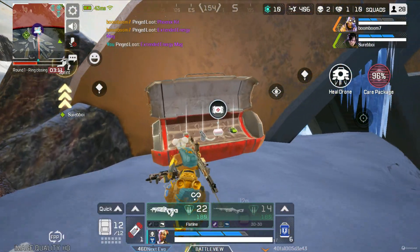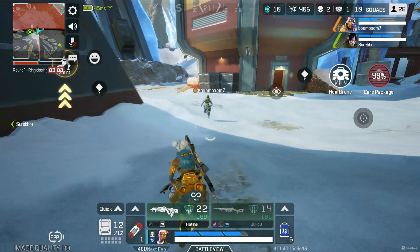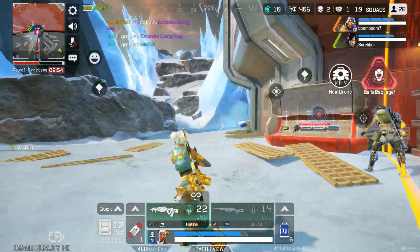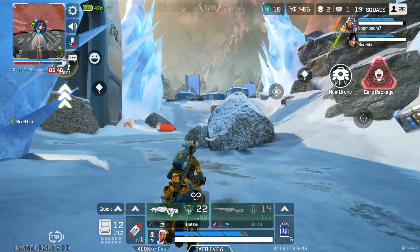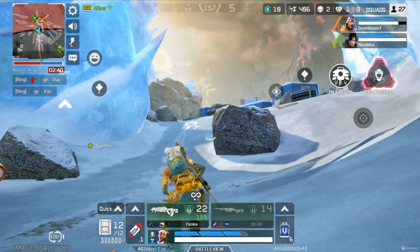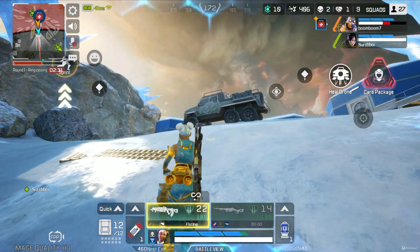Got an extended energy mag right here, level three. Listen up — we'll spread out a bit, watch your maps. Charging up my shields. My ultimate's ready to go, brethren — just say the word. Med kit here. Just giving my shields a recharge.